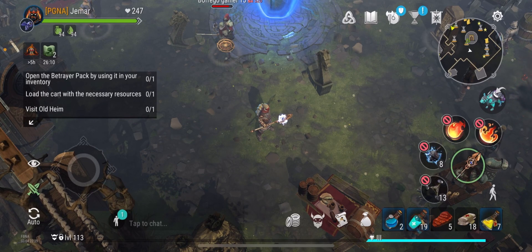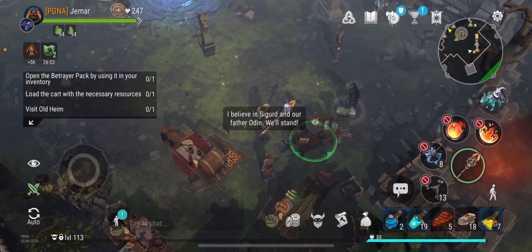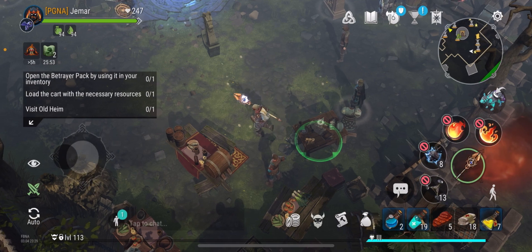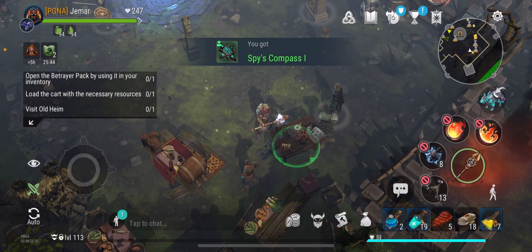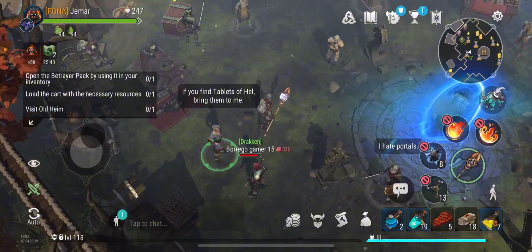Season 23 is here and one of the features is the compass location — the spy's compass location — which is a betrayer's base that you have to raid. You can get the betrayer's pack for the side quest. To get the compass, you get it for free right here, and to get more you just purchase it for silvers.